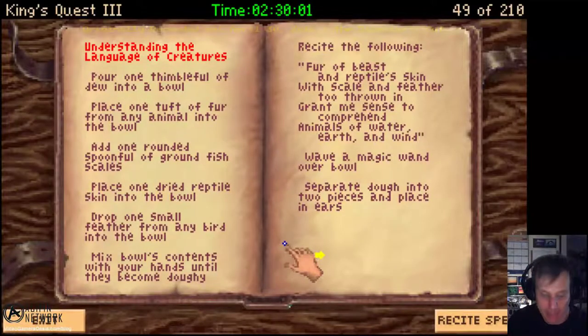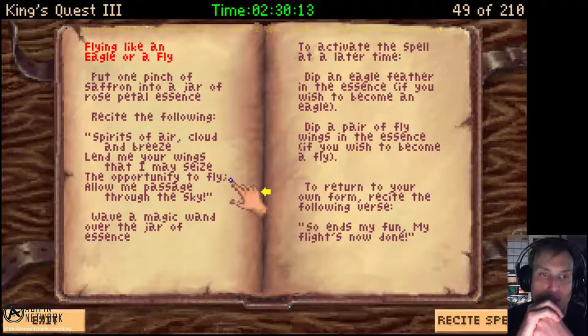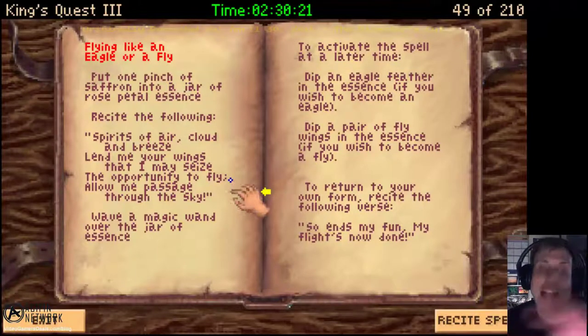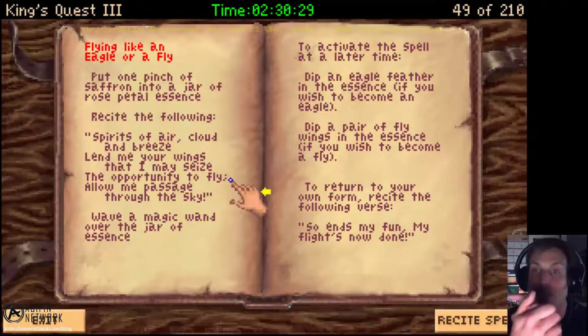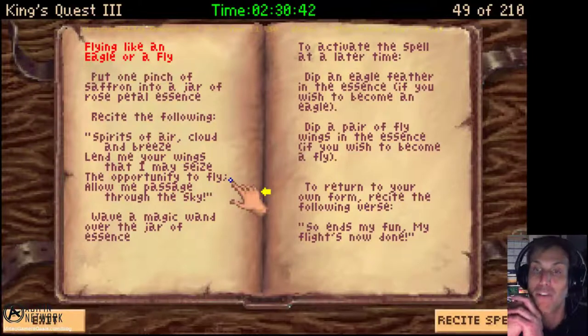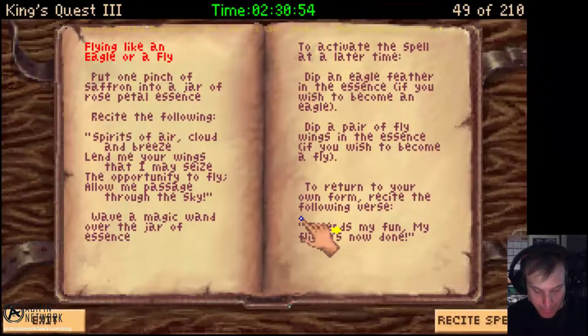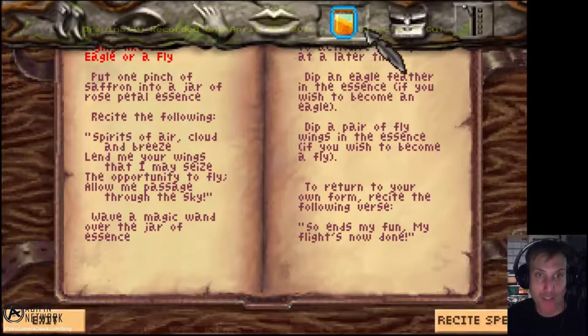We're going to show you how to make a spell — our first spell will be flying like an eagle or a fly. Instructions: put one pinch of saffron into a jar of rose petal essence. Recite the following — 'Spirits of air, cloud and breeze, lend me your wings that I may seize the opportunity to fly. Allow me passage through the sky.' Wave the magic wand over the jar of essence. To activate the spell at a later time, dip an eagle feather in the essence if you wish to become an eagle, or dip a pair of fly wings in the essence if you wish to become a fly. First step: put a pinch of saffron into the jar of rose petal essence.